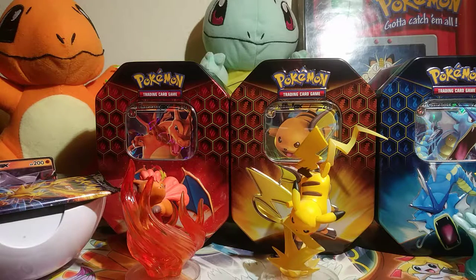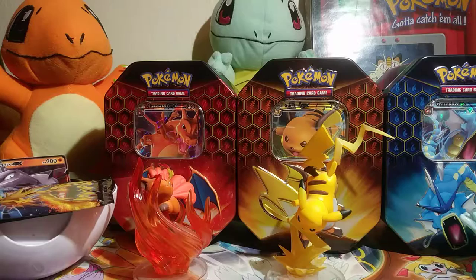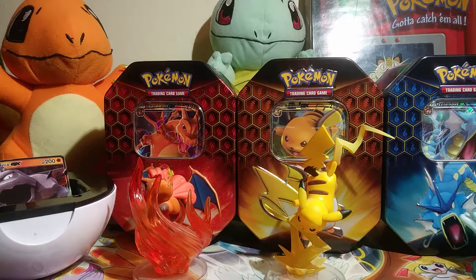Alright, what's up everybody — sorry about the intermission. I was able to open up one pack from my Hidden Fates tins, and we got an Onyx GX and a reverse holographic Erica's Hospitality. I'm gonna jump right in and open up the next pack.